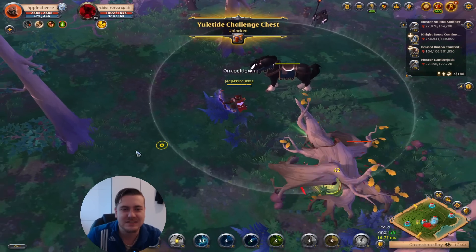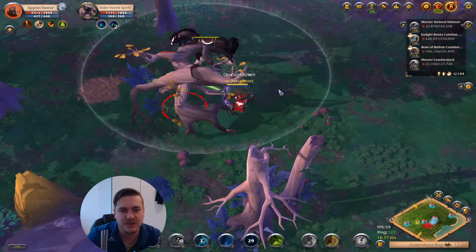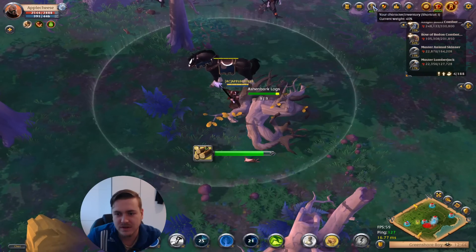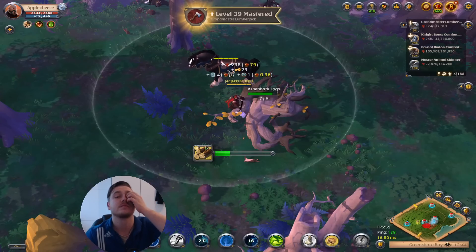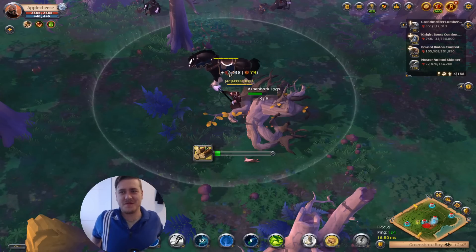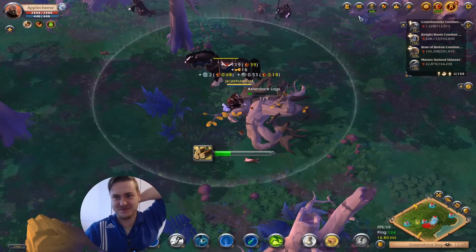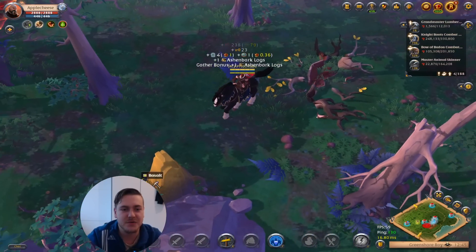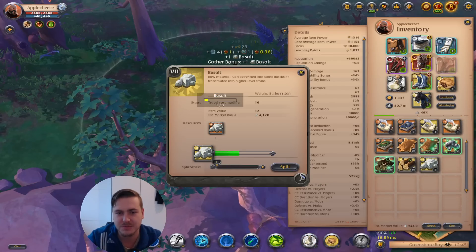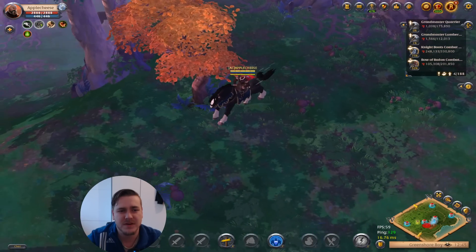Tier 7 tree — is that worth more than 1k per piece? It is, so I will take it. It is quite heavy though. Maybe I should gather in this map and then go back to the tier 7 desert, fill all my carry weight, and bring back the loot. Basil is also worth more than 1k per piece. I'm finding quite some resources — there's some 6.1 hide lying on the floor.